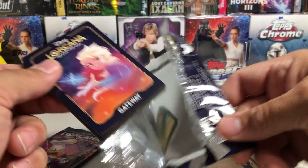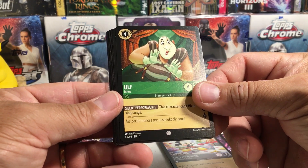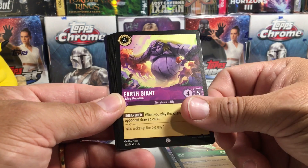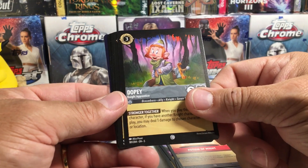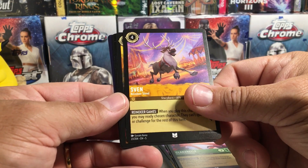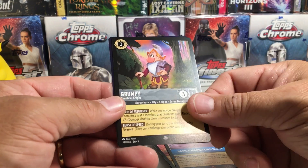I always thought Lorcana would possibly do like a Star Wars Lorcana set or a Marvel Lorcana set, but they've really stuck with the animated theme, which is kind of cool. I feel like the sets have a common feel to them. Ulf, Earth Giant. Lilo. Ever As Before. Potion of Might. Dopey. Clarabelle. Sven. I got one of these cards. Seven Dwarfs Mine. Basil's Magnifying Glass.